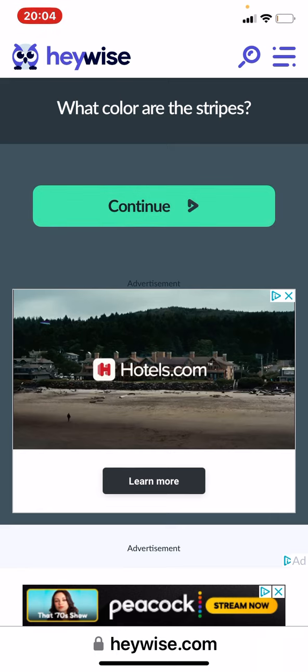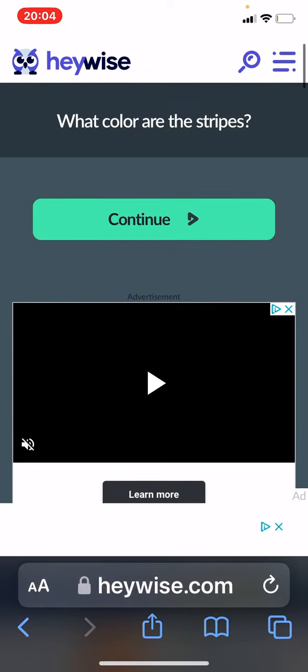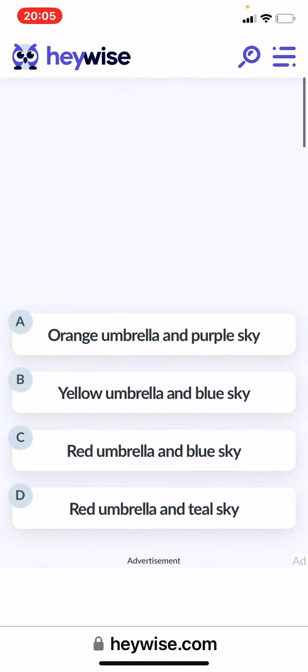This has become an IQ test more than a color test. Come on — I'm trying to figure out if I'm colorblind or not. What two colors do I see in that picture? Orange umbrella, purple sky.